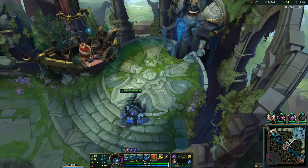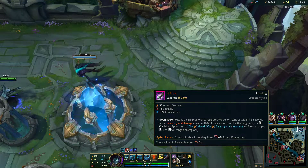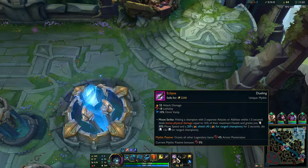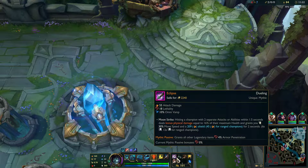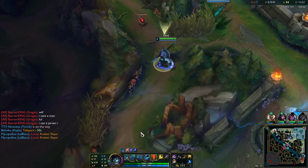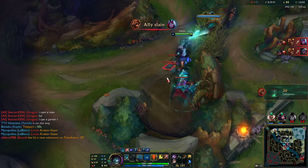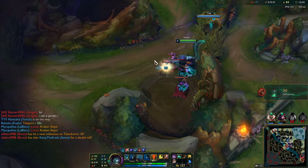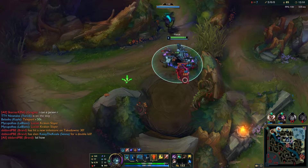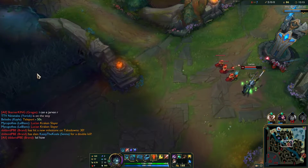Straight into Eclipse - we've officially turned into the most overpowered champion in the game. This item is so ridiculous. If you don't know what it does: it basically gives you Phase Rush in an item, burst damage in an item, and a shield in an item, all at the same time as giving you omnivamp, lethality, and attack damage. One of the underrated stats is the omnivamp. There's not a lot of lifesteal in the game anymore, and as soon as they take away Death's Dance we miss out on that ability to sustain.